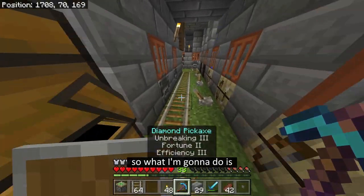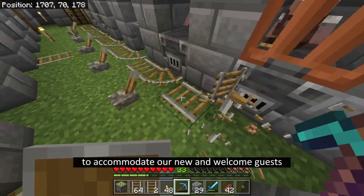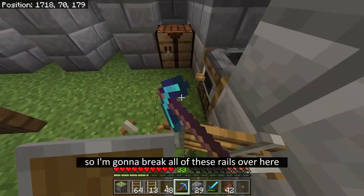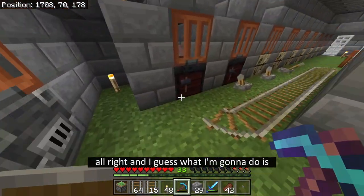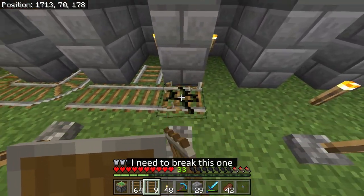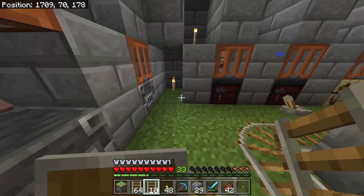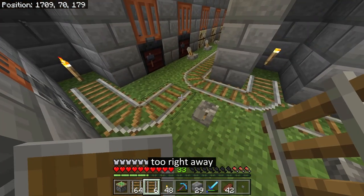So what I'm going to do is prepare the rail system to accommodate our new and welcome guests. I'm going to break all of these rails over here. And I guess what I'm going to do is start putting them right into here. I need to break this one, break this one too. This one in the corner here I might end up forgetting about it, so maybe I'll just start with that one right away.